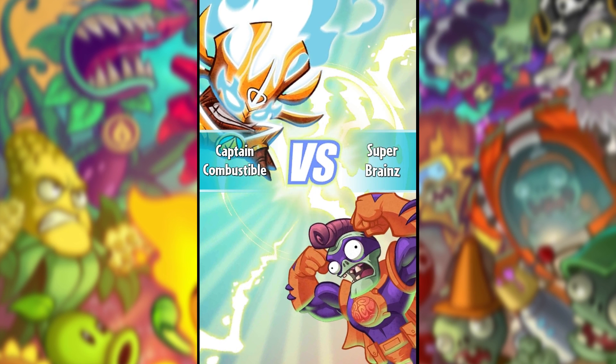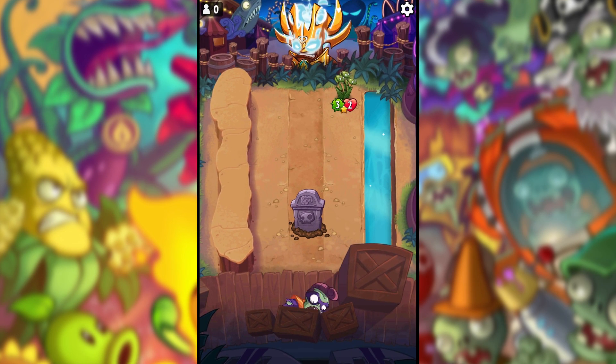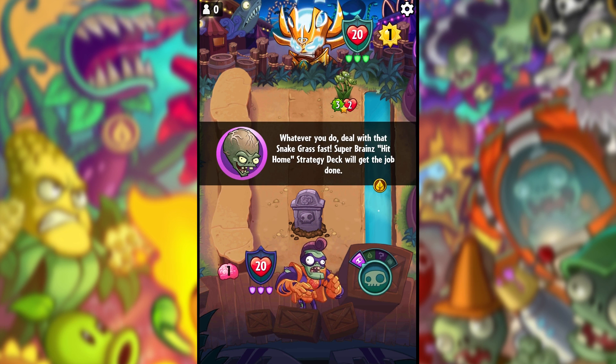We're playing against Captain Combustible, who already has a Snake Grass on the board. It's at the far left, which is tricky. We want to take that Snake Grass out before dealing with the water lane, because at the end of a round it'll just create another one. So we need to deal with it fast.